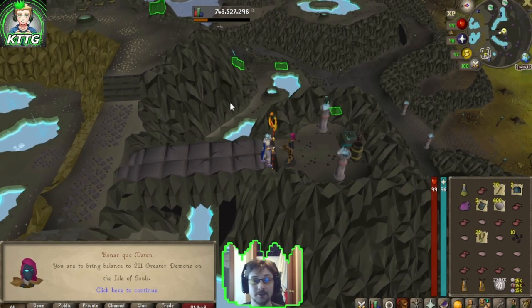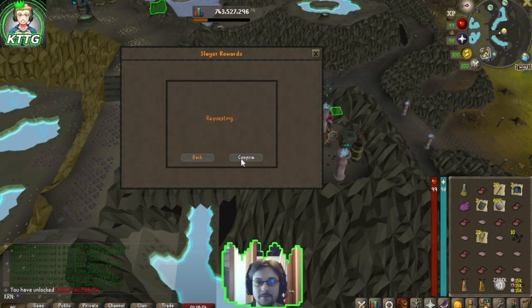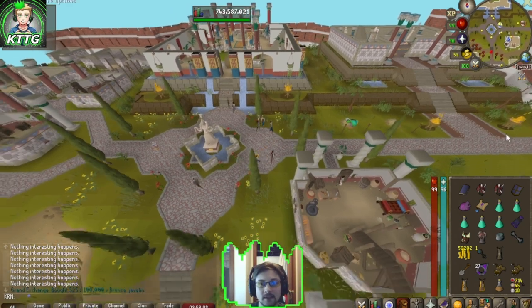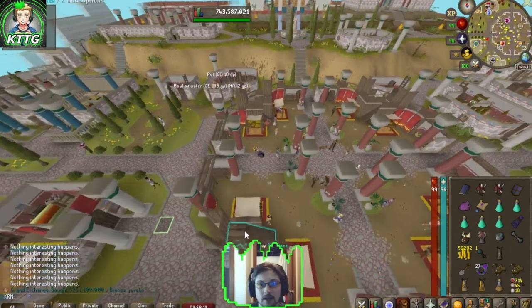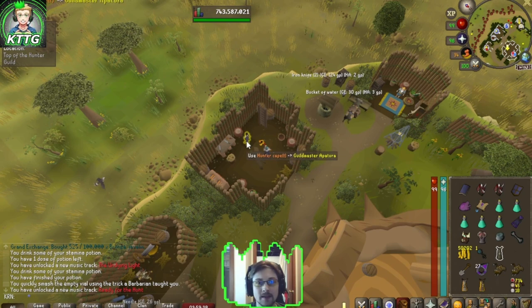Hopefully we can get a dragon full helm drop one of these times. Talk to the Hunter Guild Master with your hunter cape either equipped or in your inventory — you'll unlock the hunter guild teleport on your hunter's cape. I'm going to use my hunter cape on Guild Master Apatura before completing this clue step.